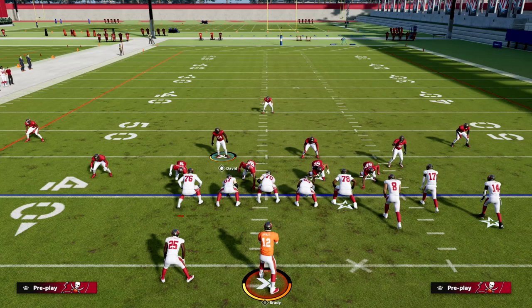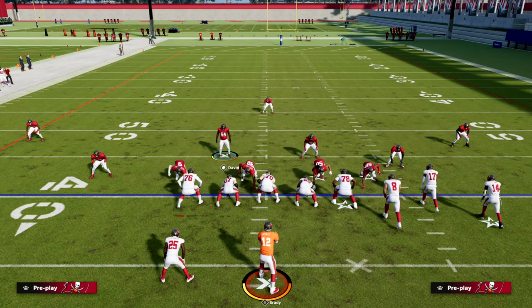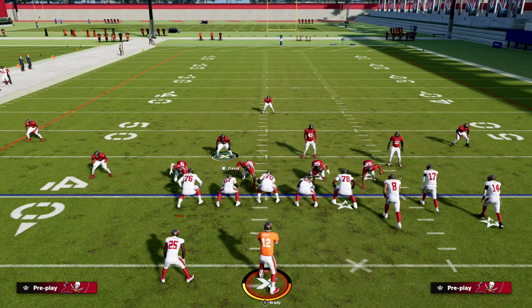This defense is extremely versatile from a pressure perspective post-patch, and hopefully they'll fix this alignment bug — it was not in the game last year. Hopefully they'll at least flip the actual assignments when they flip the safeties. But there are workarounds, explained in more detail in the ebook. I really believe this defense is very powerful because of what it can do from a four-three down lineman rush perspective, from a coverage perspective, and from guaranteeing pressure at your opponent.